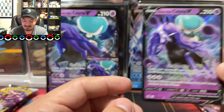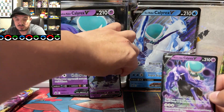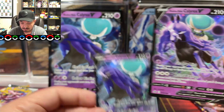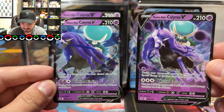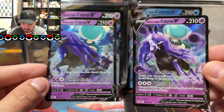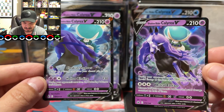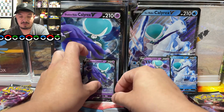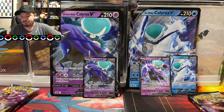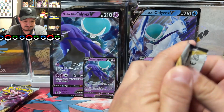We pulled the V card from the Ice Rider box — the actual Shadow Rider card. Let's look at the difference between the promo and the actual card. This is number 074 and this is the promo card — they look identical, same HP, 131. I think the promo might be a little bit better for TCG gameplay but honestly I'm not sure, so don't quote me on that. I've been picking up product, I just haven't been opening it.